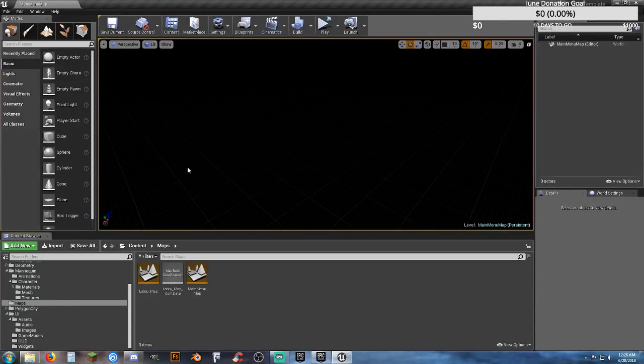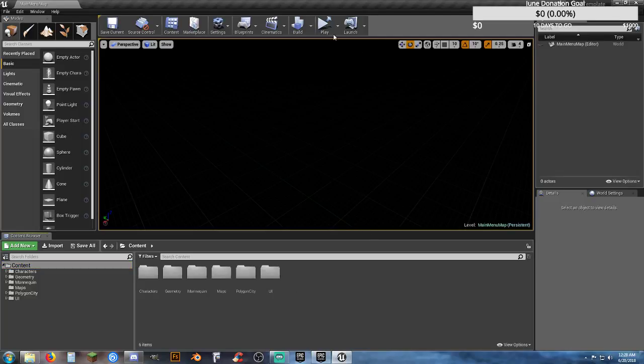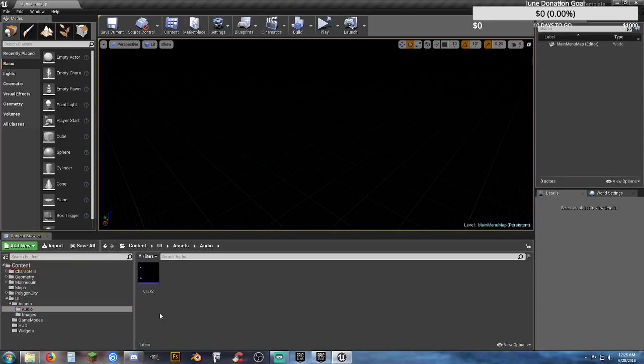This is mostly my template and it's going to be the template for the city one as well. This is actually ready to package up. Me the way that I am, there's one thing I've got to have — I've got to have music. It's too bland in the menu, there just needs to be something music-wise. I'm going to add in one that I know I've already converted to WAV format.